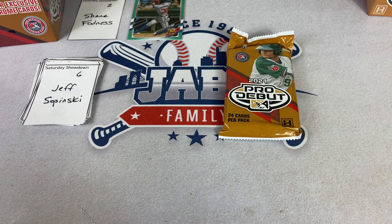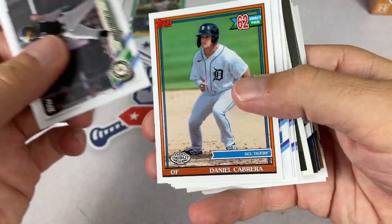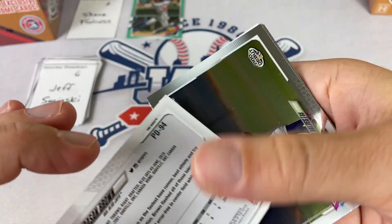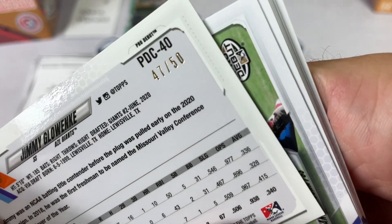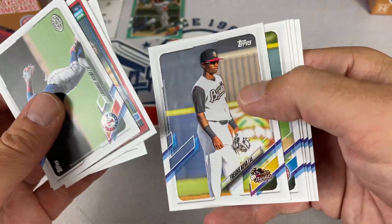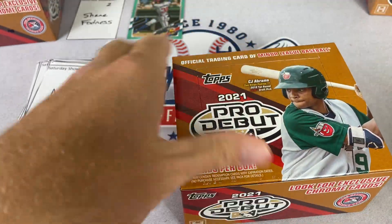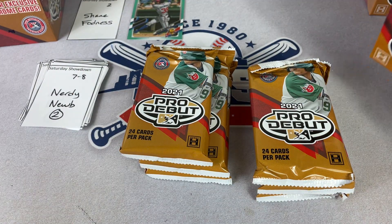Now we come to the last pack of box one — it's for Jeff at spot number six. We've got 60 total spots and we're only one-tenth of the way through. There's a Pete Crow-Armstrong. We've got our autograph — it's a Dason Brown, not numbered. We'll show all the autographs at the end. Here's a Jimmy Glowanky out of 50 gold — number 47 for Jeff. And keep Luis Angel Acuna in the back of your mind — he's Ronald Acuna's little brother and is supposed to be really good. One box is in the books and Shane is in the lead with 11 out of 75 on the Braden Shoemake.